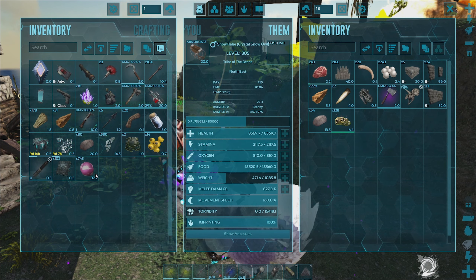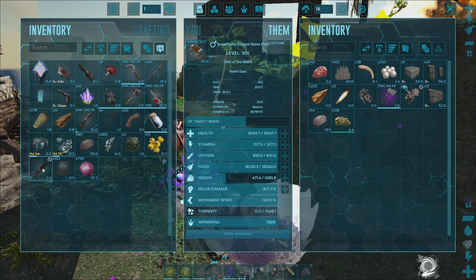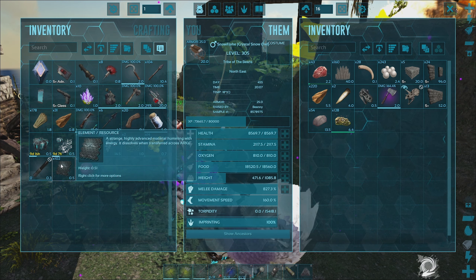Here we are — 102 element. I forgot some congealed gas and one of the charge batteries, but we got 102. Was it worth it? I don't even know.